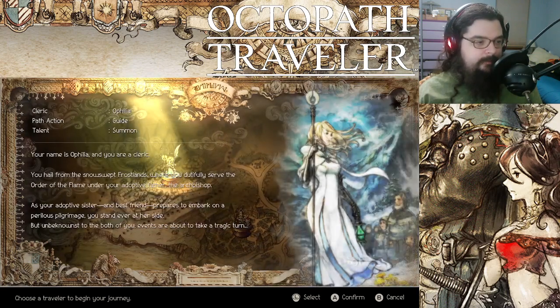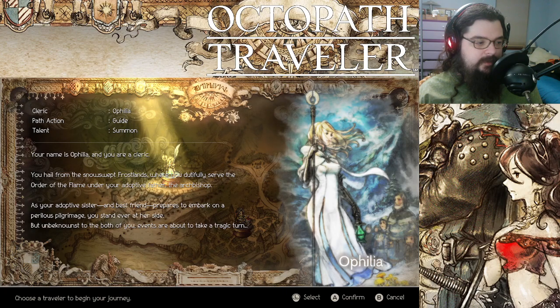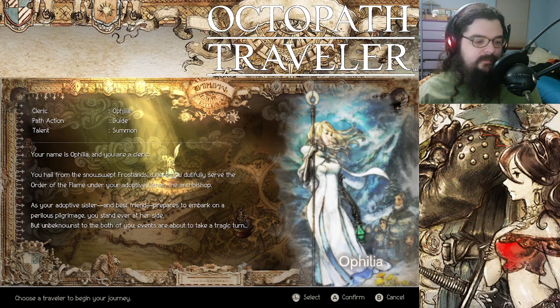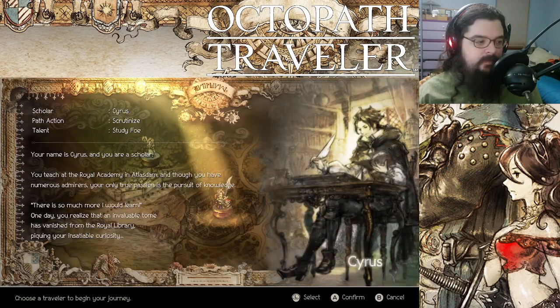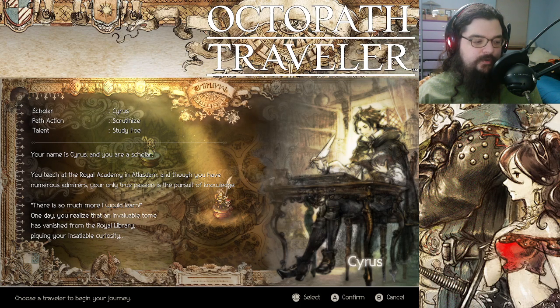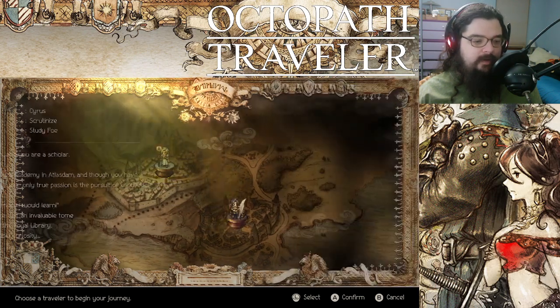Here's Ophelia. Your name is Ophelia, and you're a cleric. You hail from the snow-swept frostlands where you dutifully serve the Order of the Flame under your adoptive father, the Archbishop. As your adoptive sister and best friend prepares to embark on a perilous pilgrimage, you stand ever at her side. But unbeknownst to both of you, events are about to take a tragic turn. Your name is Cyrus, and you're a scholar. You teach at the Royal Academy in Atlas Dam, and though you have numerous admirers, your only true passion is the pursuit of knowledge. One day you realize that an invaluable tome has vanished from the Royal Library, piquing your insatiable curiosity. So a cleric, a scholar.